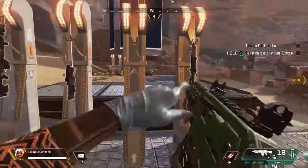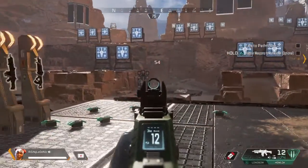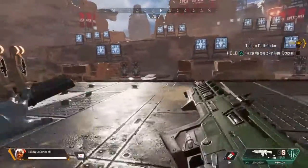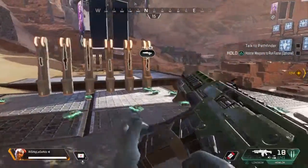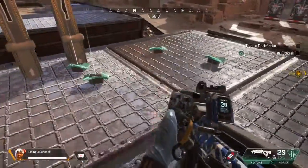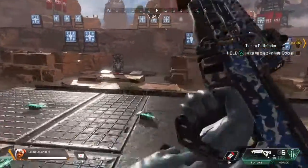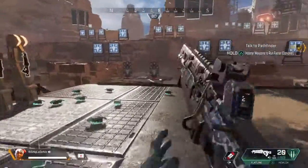And the Hemlock, which is probably my favorite AR — it's a three-round burst and does 18 damage. Not bad at all. If you spam the burst it's just a little pop, pause, then another burst — it's not bad. And the last heavy ammo gun is the Flatline, which is a fully automatic AR. Does 16 damage, decent fire rate, and not too bad on recoil either.